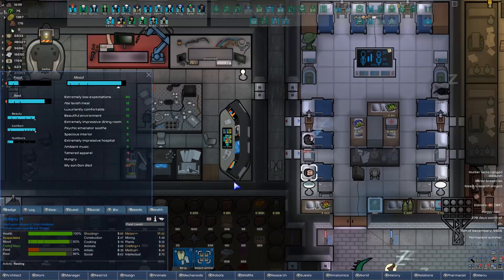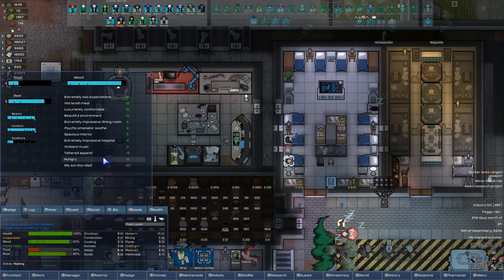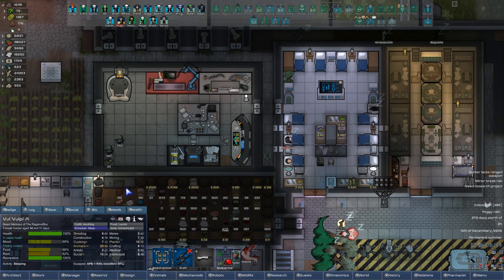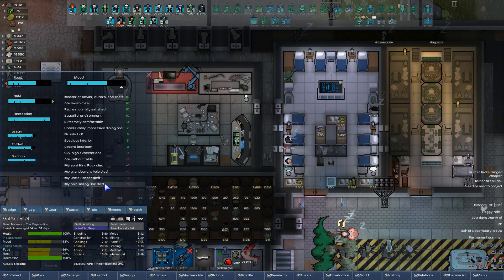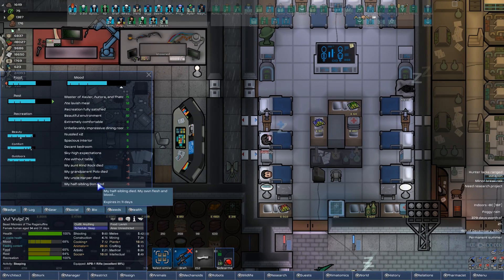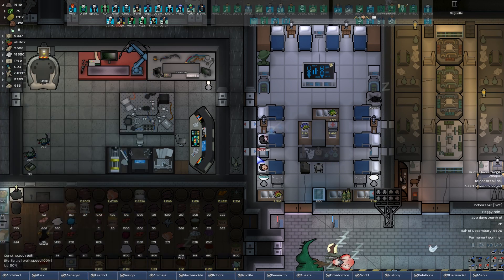Hataru probably feeling good for the same reasons. Look at her — she's got extremely low expectations and she's hungry. When did your son Don die? Bulby, you okay? Did you know you lost your brother? You also lost your uncle, your grandparent, and your aunt. Well, you seem to be doing alright because all four of these are minus 19, and you're getting a plus 15 from all your animals. Between that and living in a decent bedroom, you're doing just fine.